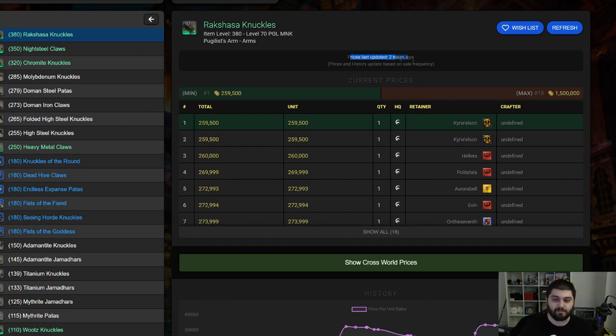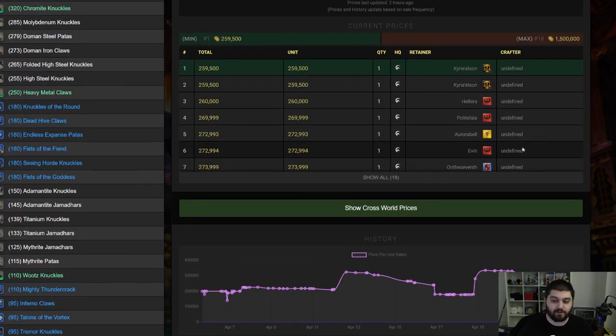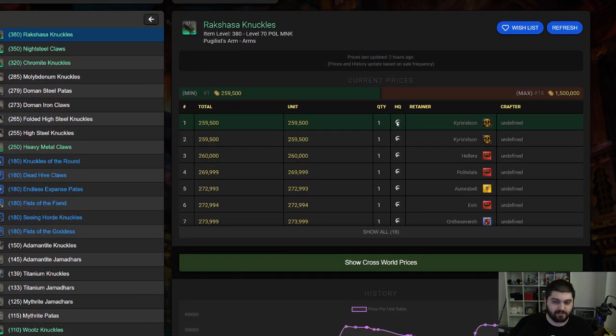The prices were last updated two hours ago. Prices and history update based on sale frequency, so if you are wondering when this was last tracked, it does give you a read on that right here. You can even click to refresh it, but if the price hasn't been updated, that's not going to do much good. It doesn't tell you who the crafter is currently — it's listed as undefined. It does label whether or not it's high quality and what the actual price is — the total price plus the price per unit. It also lets you know whose retainer it is, which is really the more important information.